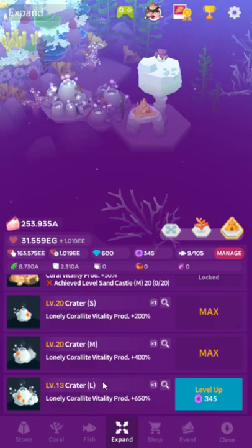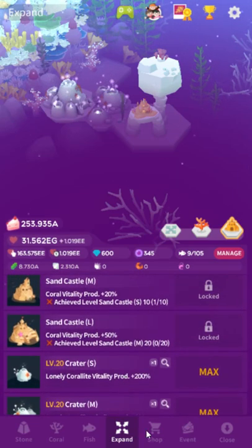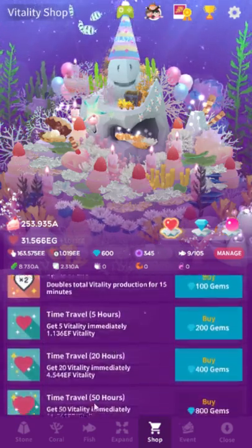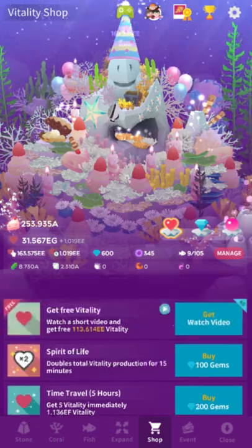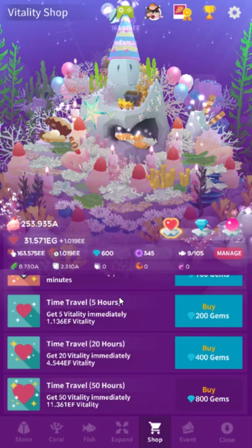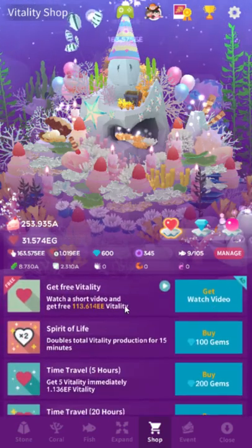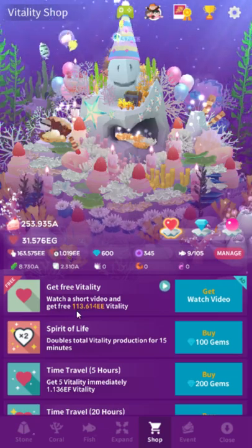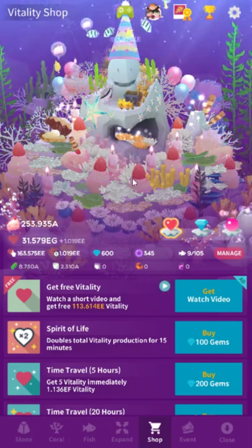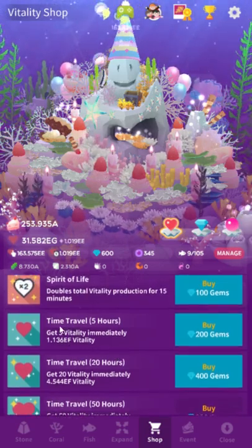So those are very important. The game is even more complex than I thought — they've added a lot since the original. This is the shop menu. Most things here cost money or gems — gems are just abstracted money. Nothing in the vitality menu is really worth doing early on. Watch a free video and get 113 EE vitality — that's less than one tap. These time travel things are just a burst of five hours' worth of per-second vitality, and coral vitality is garbage at high levels.